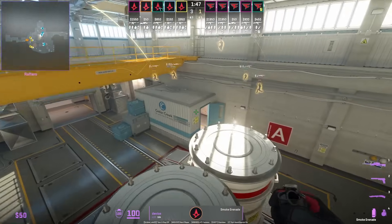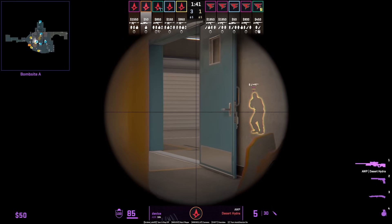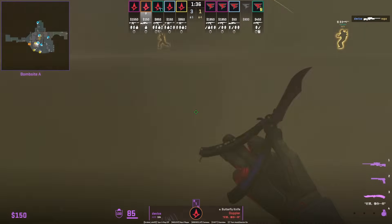Device is going to go for an aggressive peek at the door, smoke out the top hot molotov, jump down, then peek right into door. This is a common pro play that AWPers are using.